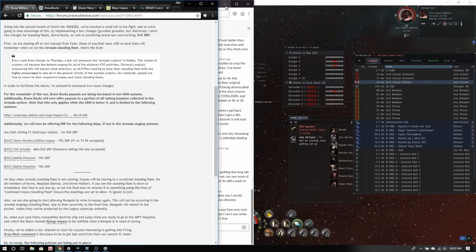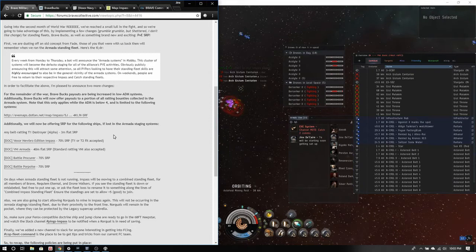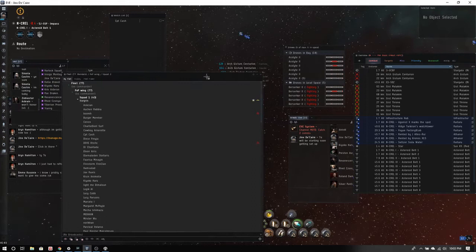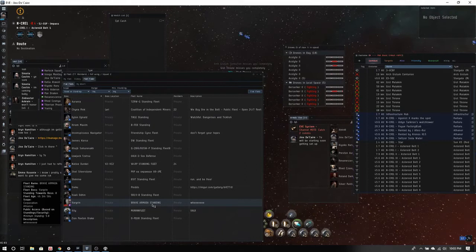That's the super brief on what Armada is. I'll go through in more detail how to figure out where Armada is and its effect on sovereignty. Instead of the fleet itself, like the Catch standing used to be, you'll find it in fleet finder. Monday through Friday we're going to have a Brave Armada standing, and the systems will all be based in the Impasse pipe, which I'll go over in Dotlan.